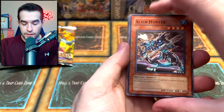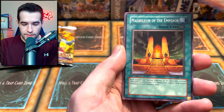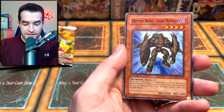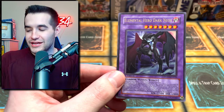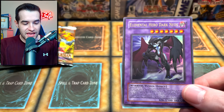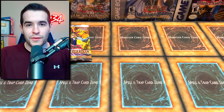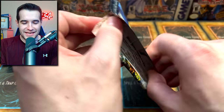Here we go - Alien Mother at it again, Alien Hunter, Brainwashing Beam, Miracle Jurassic Egg, Mausoleum of the Emperor, Alien Gray, Fossil Excavation, Viacroid Connection Zone, Destiny Hero Fear Monger, and Elemental Hero Dark Neos - the ultra rare version. This is still the cover card of the set - that is an amazing pull! Let's go! I don't know what that's worth but I know it's awesome.